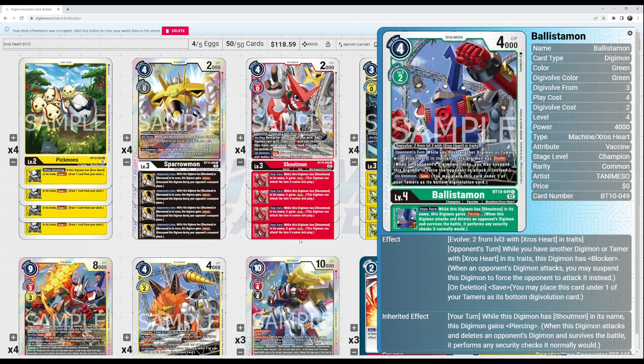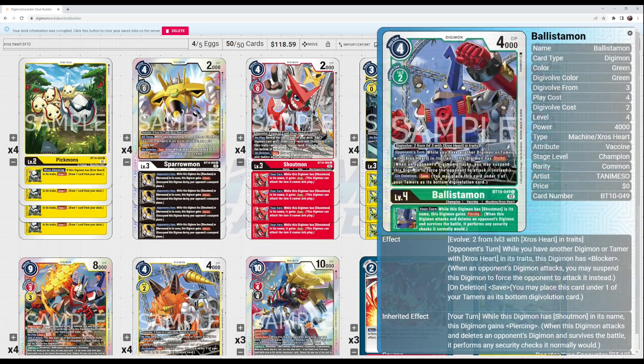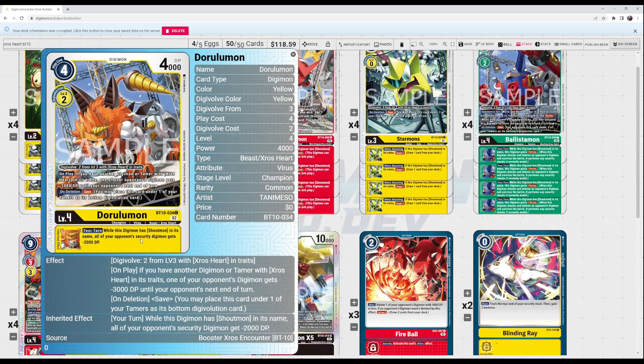All these digimon have 'digivolve zero from a level two with Cross Heart,' and since Pickmon has Cross Heart in its traits it ignores color requirements, so Sparrowmon can evolve on Pickmon as well as Shoutmon. Ballistamon and Darulamon have 'digivolve two from a level three with Cross Heart,' so they can evolve on Sparrowmon or Shoutmon regardless of color. Ballistamon is your blocker with the save keyword, and his inherited effect gives Shoutmon piercing — so now we've already got rush, reboot, and piercing.